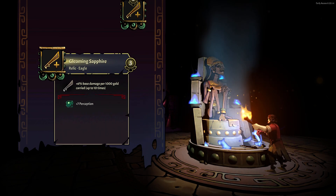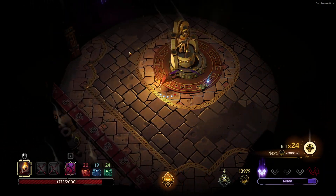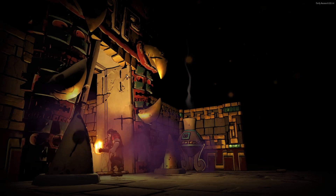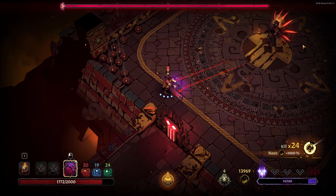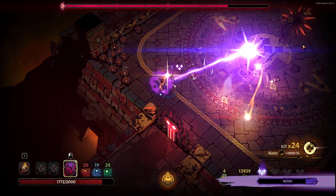Yeah, I'm gonna leave this one behind now, for sure. The big daddy gleaming sapphire — how could anyone say no to that? Immediate extra 60% damage. We're gonna put it to good use against this boss and we're gonna feel like a million bucks. One shot, two shots, three shots, four shots, five shots — we can't just keep shooting.